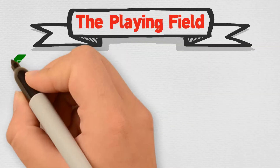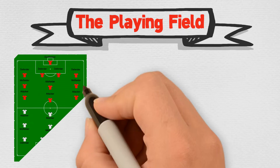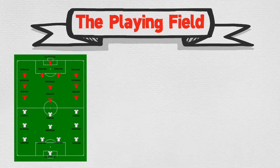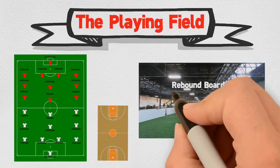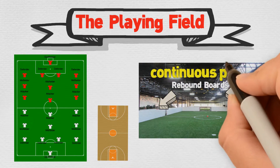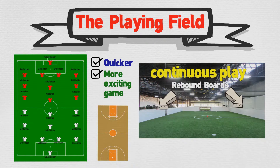When you envision a soccer field, you think of a large field with lots of players. Our playing field is about the size of a basketball court. We use rebound boards to keep the game in continuous play, which allows for a quicker, more exciting game.